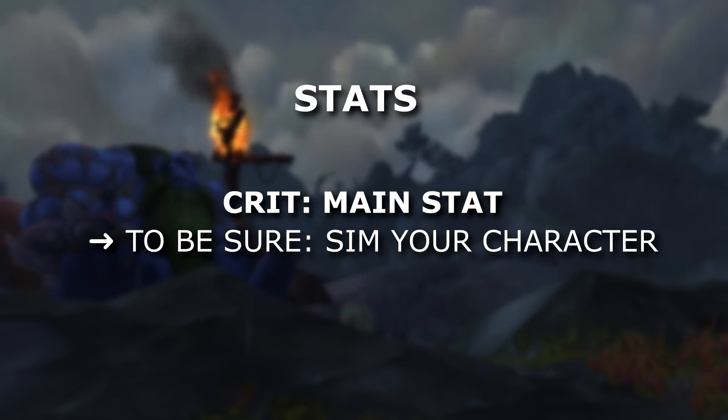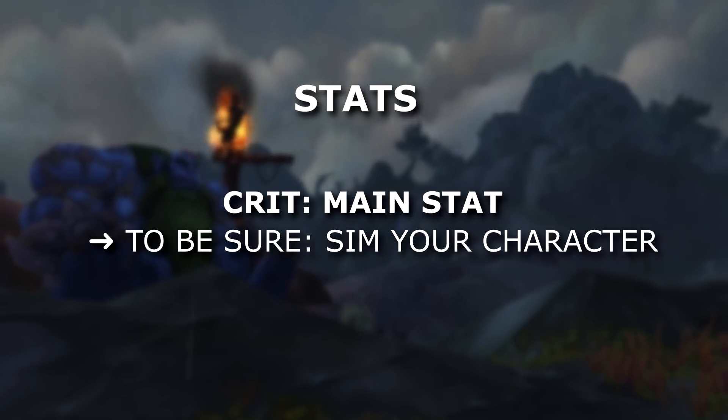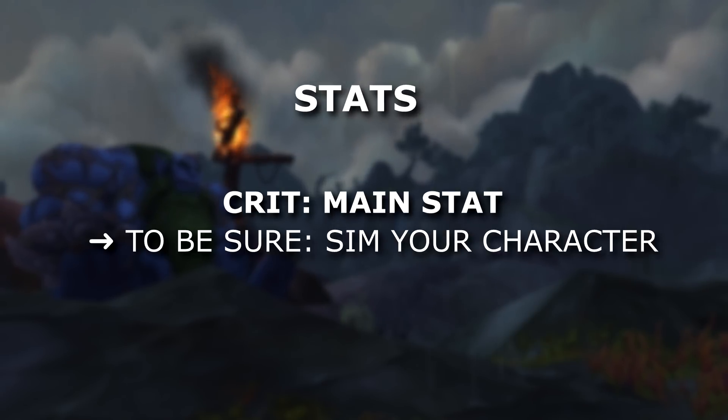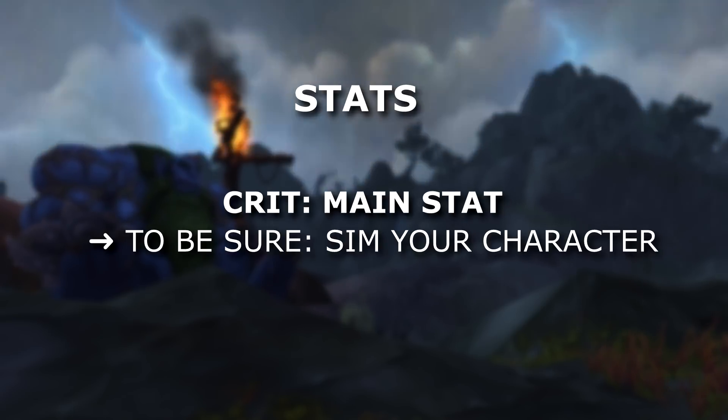Because this is a basic guide, I'll make it very easy. Every single piece of gear with crit as a main stat is a good choice. Same goes for your tier pieces — the one with crit will be best in slot. You can also sim your character, which will give you a very accurate answer for your stat priority. I'll leave a link in the description for my basic guide on how to sim your character.